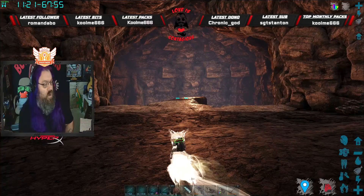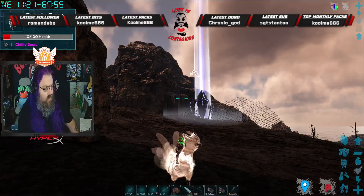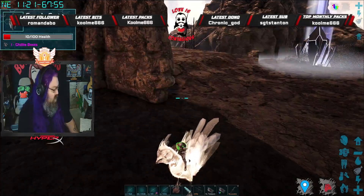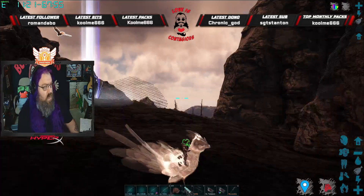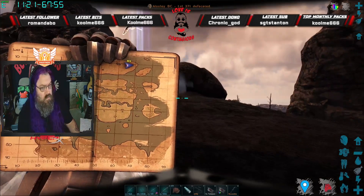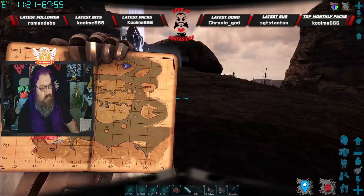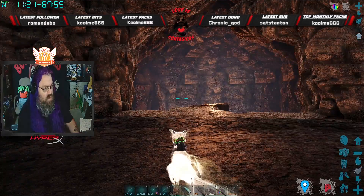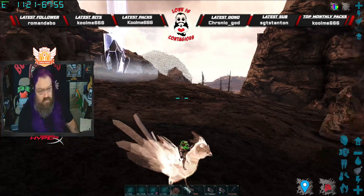Hey guys, it's time for another ARK adventure. We are still here on The Center trying to get all of the artifacts so that we can do the boss fight here on The Center. Today we are after the artifact of the Massive, which is located right here in this generalized area up on the northern island — the volcano island. We are at 11.2, 67.55, and there are actually two artifacts in this cave. I'm going to show you how to get the Massive in this video, and there's also the artifact of the Strong also in this cave.